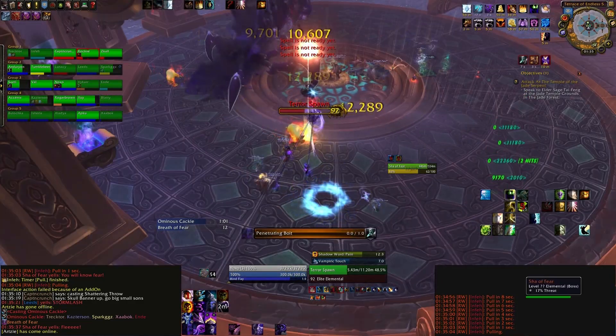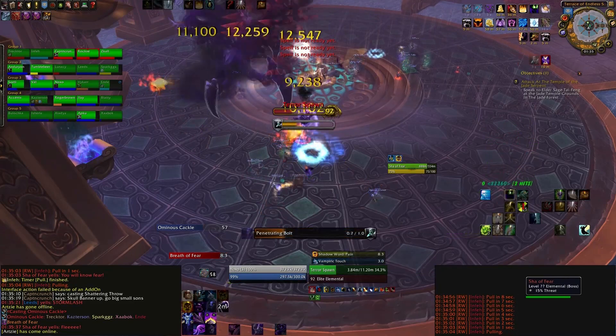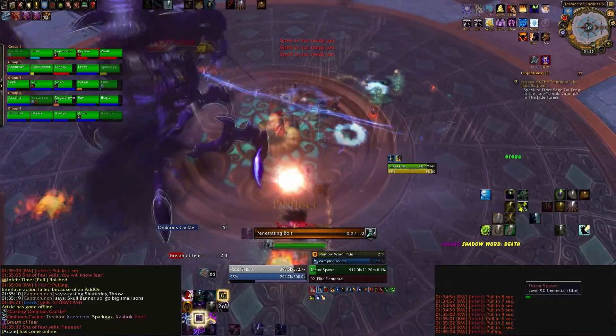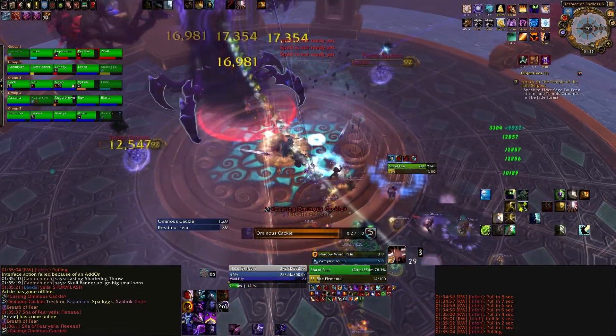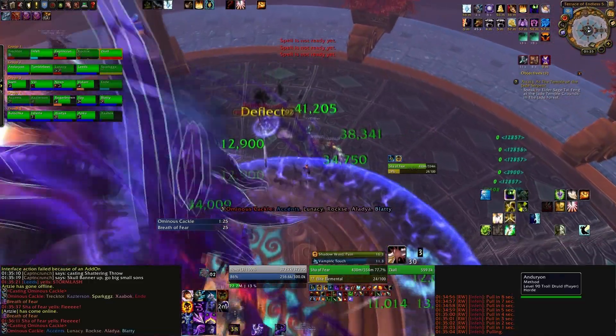Another thing for the tanks to worry about is that the boss has something called Thrash. Every fourth melee swing, the boss will hit three times — it's kind of like a triple attack. You've just got to be wary and use your cooldowns for that. Let your healers know you're going to be taking extra damage every now and then. It's nothing too much to worry about, but you should try to make a rotation for it.